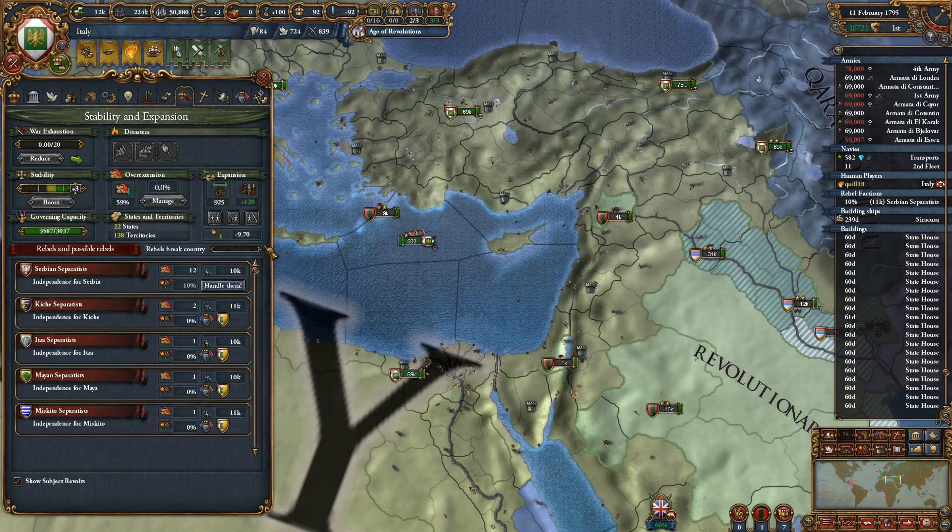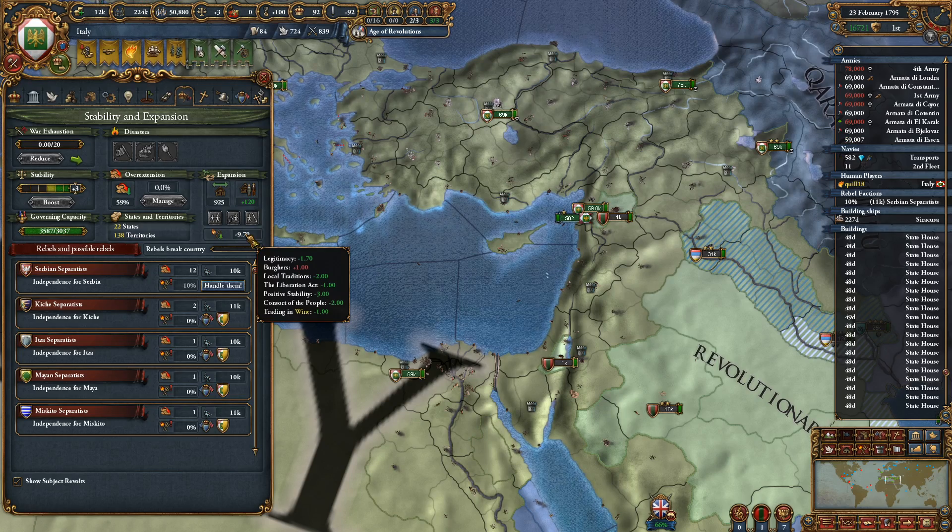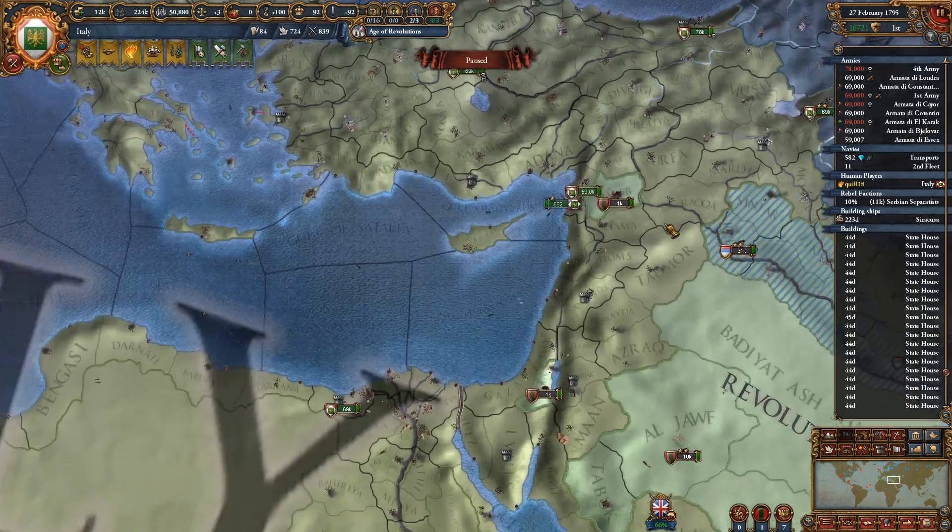State houses are coming in — so we still have our costs, which is still fixed right now. So 35.87 — that'll be the thing that drops when it comes here. And it'll be interesting to see where that goes. Serbian Separatists are chilling out. A few more separatists brewing in a few places. We have so much anti-unrest modifiers going on right now — that's amazing.